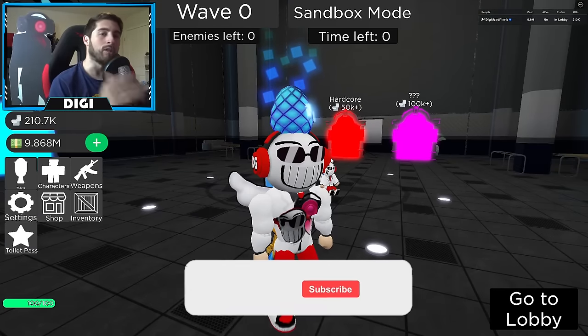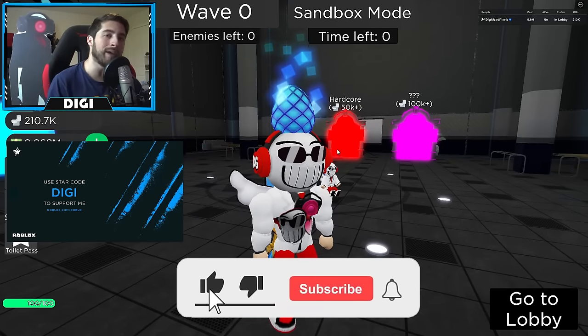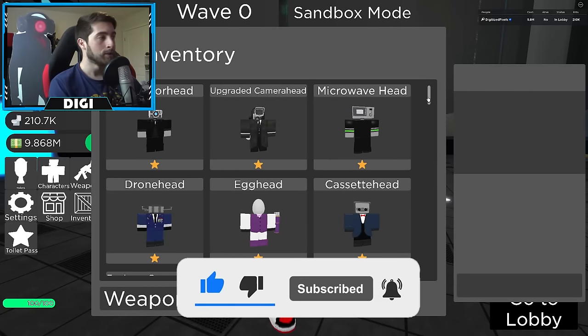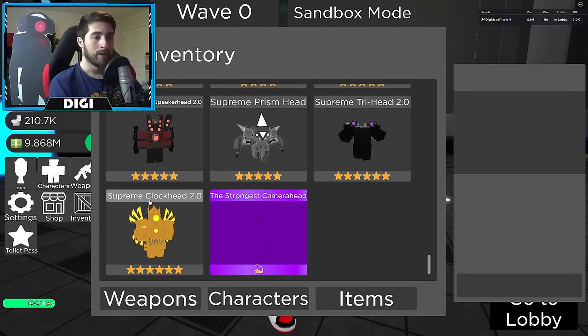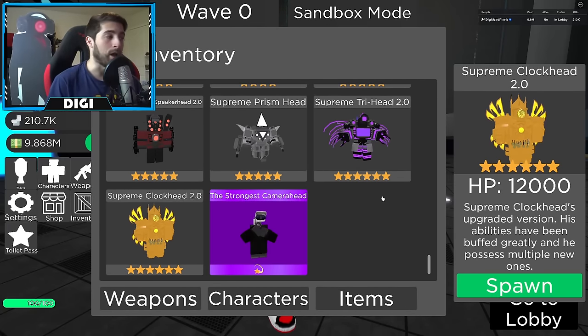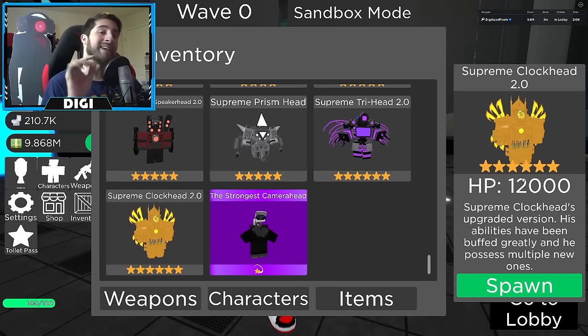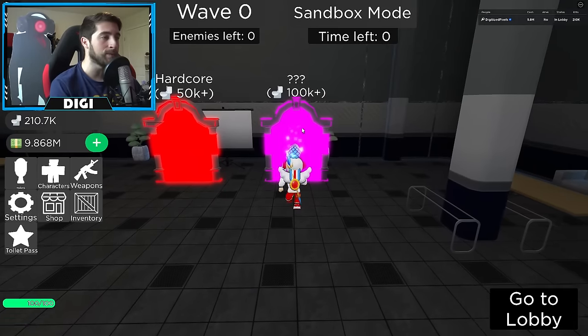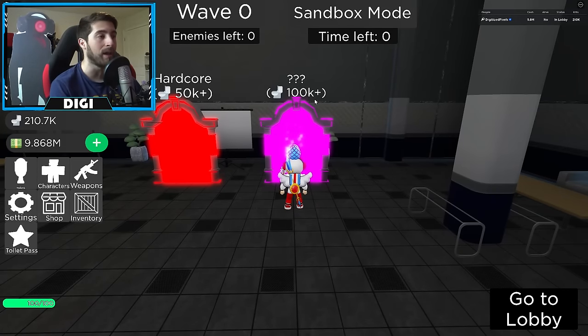A lot of you are still commenting asking how to get upgraded Titan Cameraman or Clock Man. The upgraded Titan Clock Man has been added and it is officially said to be the strongest character in the game — 12,000 HP and all that. In order to get it, you need to go to this portal where it says 100K+, meaning you need 100,000 kills to access the forge.